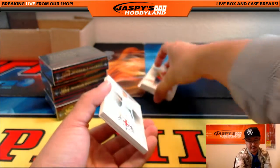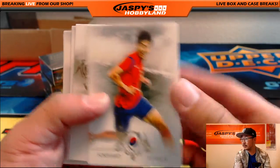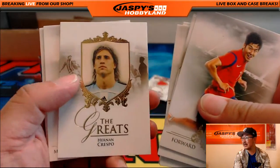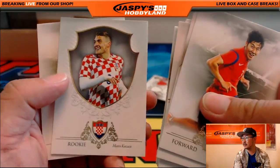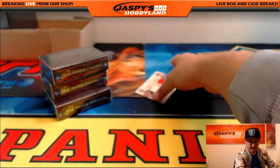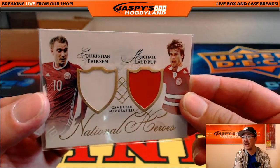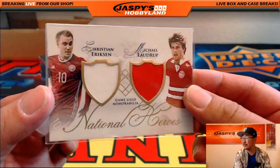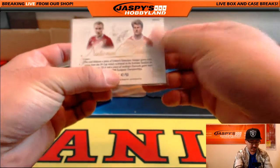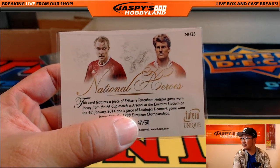All right, so this is the random letter break. Good luck. Remember, it's first name letters. And we've got a nice couple of Danes right here — there's Christian Eriksen and Michael Laudrup. Two-color dual relic national heroes, 47 out of 50 on that. Nice, some nice relics there.